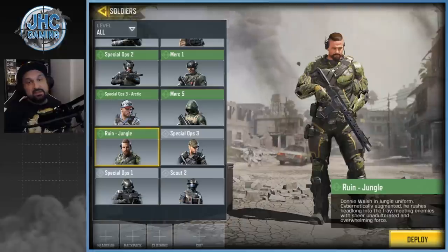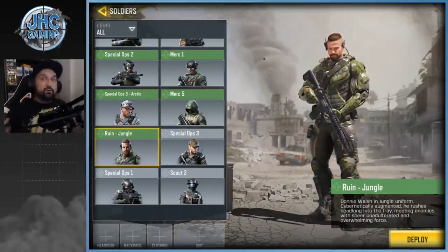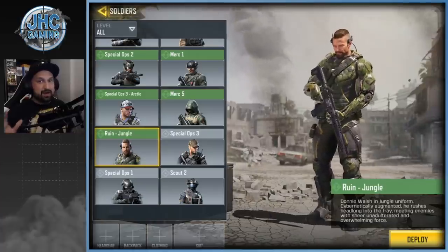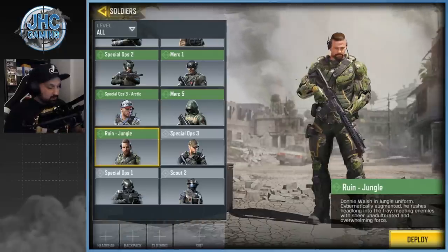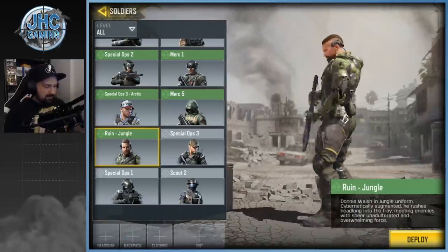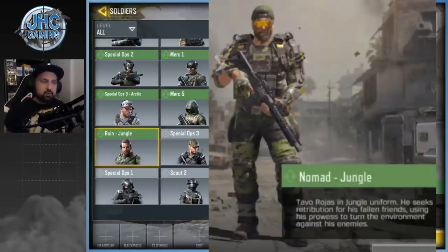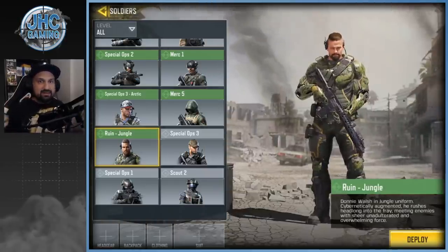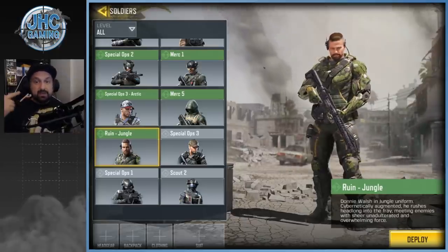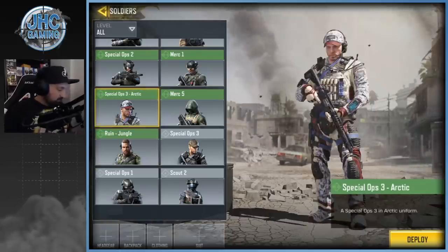Now we're into the uncommon skins, and first up is the Ruined Jungle — the OG one. We have about five or six Ruined skins now, but this is the original. We're still waiting on other jungle skins; I saw leaks for Nomad Jungle and Outrider Jungle. I sometimes see Outrider Jungle in multiplayer but I think it's a glitch. Expect more jungle skins in the near future.